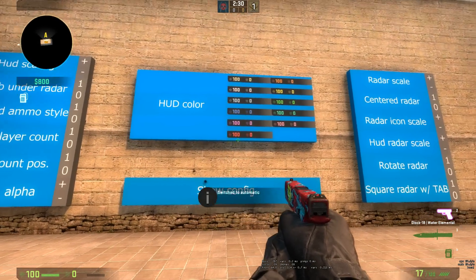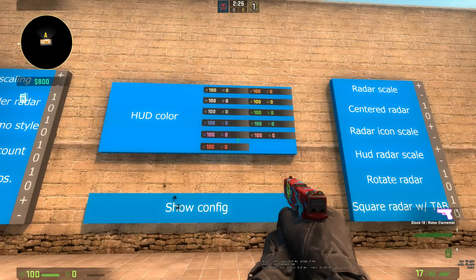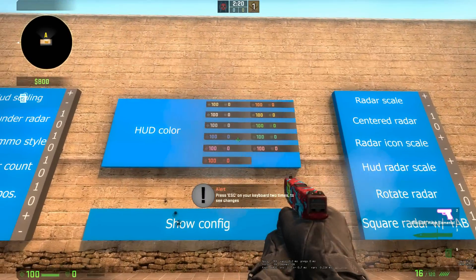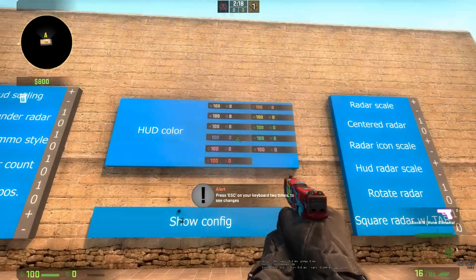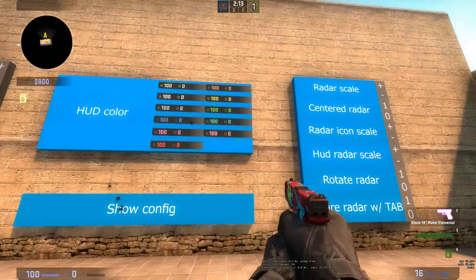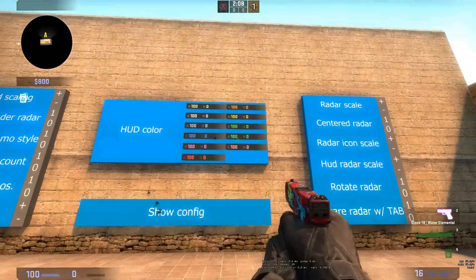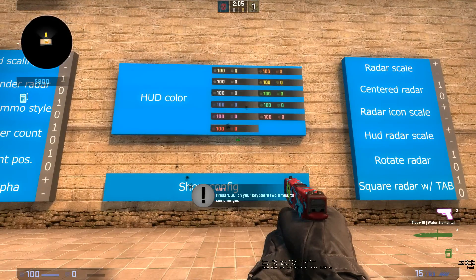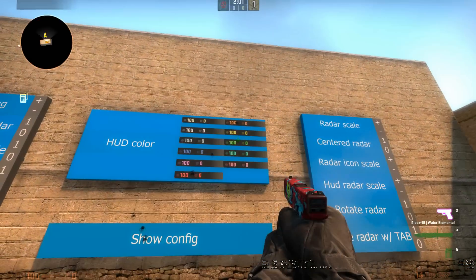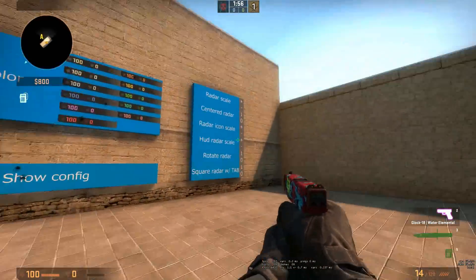First off, in the middle here - probably the most interesting thing for me - I like switching up the colors of my UI from time to time. If we want blue, shoot the blue one, press escape twice and it will be updated. Now we have a blue one. If I want red, shoot the red one, press escape twice and you'll have it red. Orange - press escape twice and you'll have it orange.